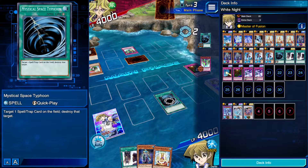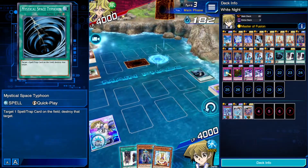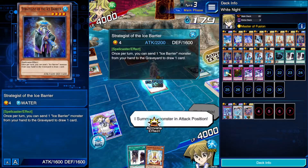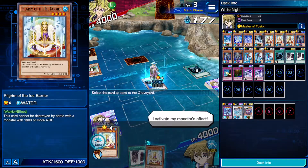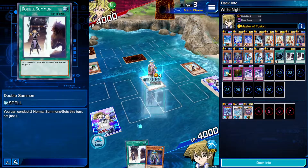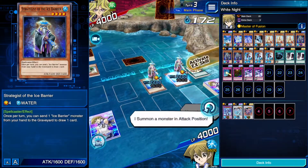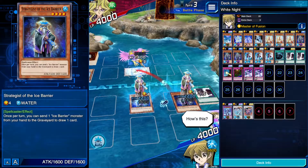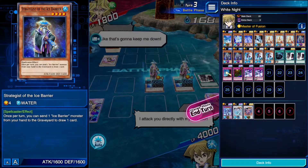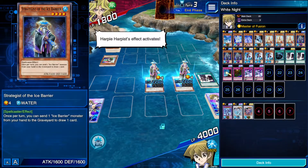Do your thing, I guess. Nice. We're going to summon Strategist of the Ice Barrier, and we're able to defeat the Harpy Lady. But I want to activate this effect — let's see if we get anything good. It's just another Strategist, so I guess we can double summon to get some damage in. And now we'll attack — 22 hundred. Alright, end turn, and let's see what she's got.